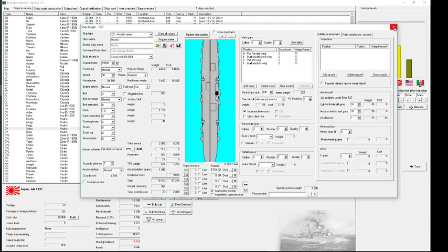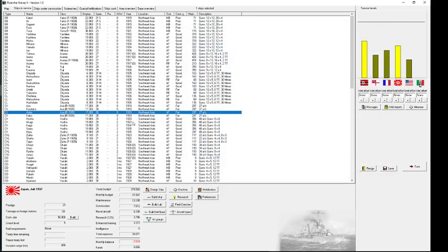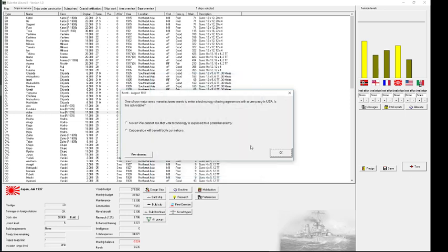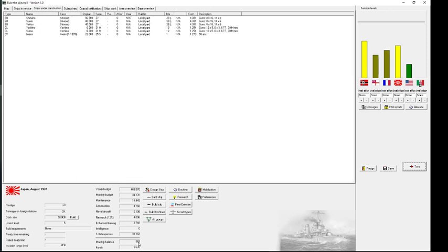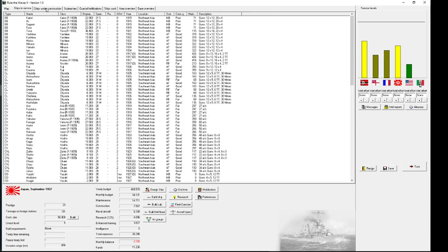Are those the coal-fired carriers? No — those are actually custom designed, modernized with oil. More carriers are coming. The tensions with Germany mean I'm getting more money — and I'm actually for the first time in a long time back in a positive budget. I'll hopefully be able to start building my battleships pretty soon. I shouldn't have sold the oxygen fuel torpedoes — I'm not sure whether that's a unique technology others won't get, but we'll see.